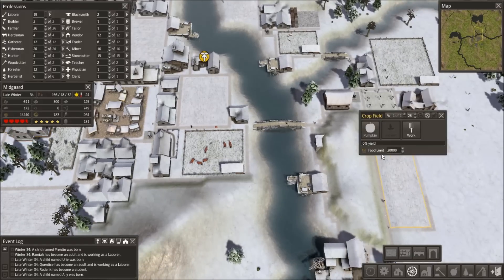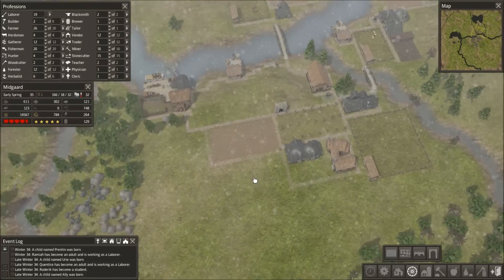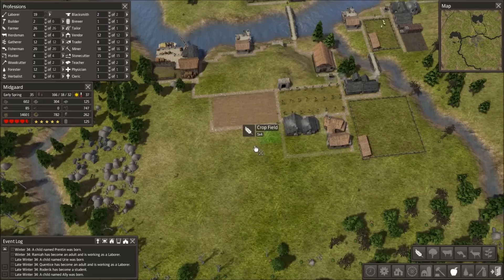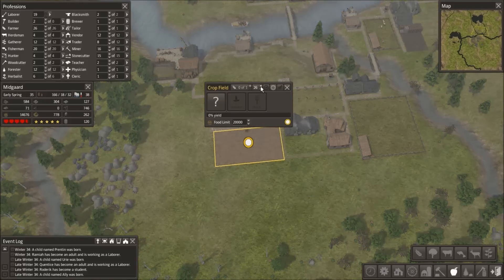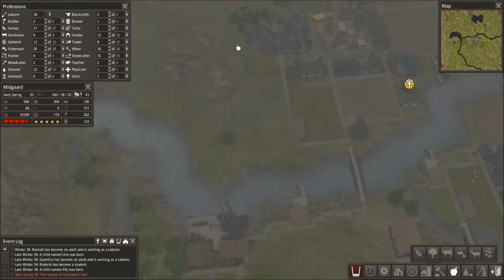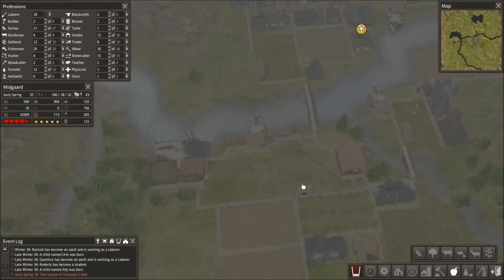I'm gonna change this field to pumpkin — I've got it on potato. Let's go pumpkin on that one and build another farm right next to it, 15 by 8, with one worker. Corn — I think that's the other thing we were low on. Let me check — yep, corn and pumpkins. So we're doing good on potatoes. That's gonna give us some more production. Let's go ahead and add another house — I wanna keep the babies coming.